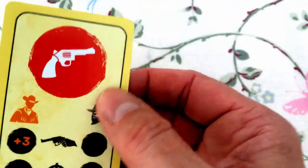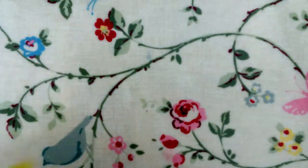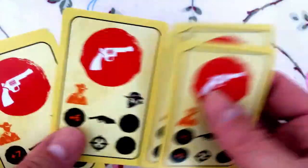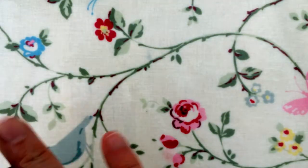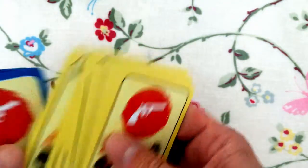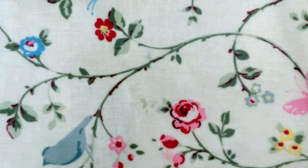They're nice thick cards that sit nicely in your hand and have a nice shiny finish, so they should be easy to shuffle. I don't know what all the symbols mean, but there are different symbols on there — I'll have to read the rules for that. There are quite a lot of cards; it's a big deck with six sets, each with quite a few cards. I'm looking forward to playing this game.